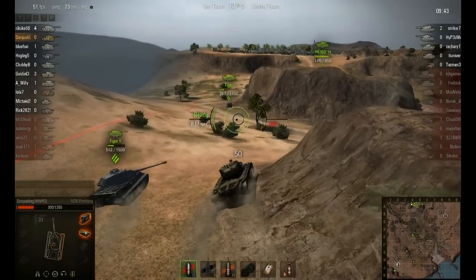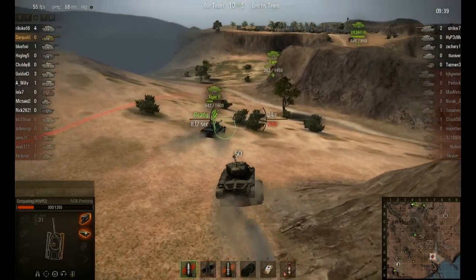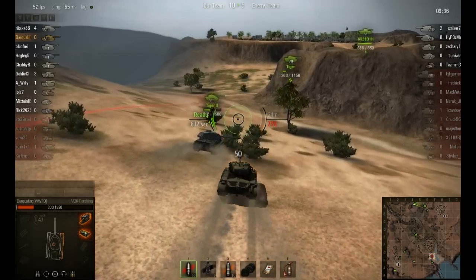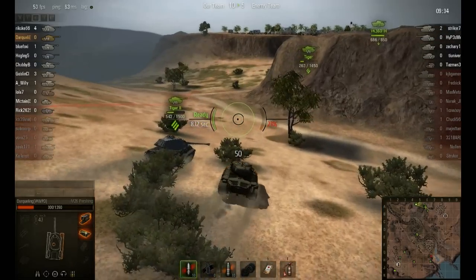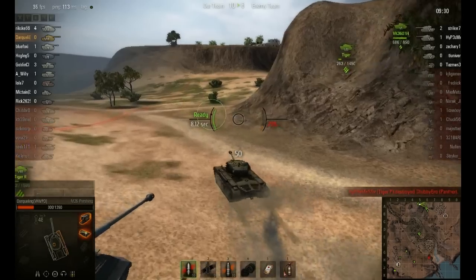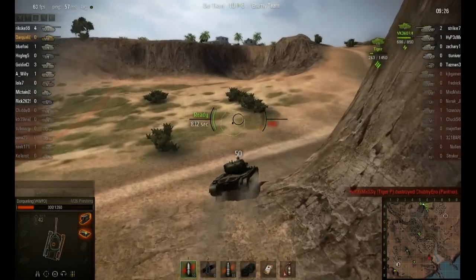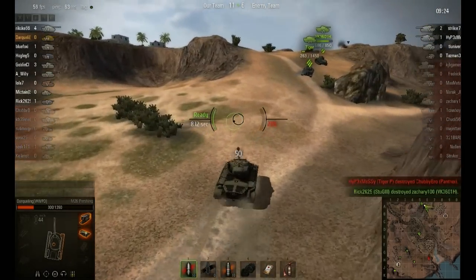I'm not used to playing American mediums anymore, so I kind of need to upgrade the Pershing. I want to throw the ammo rammer in it, maybe vents, and of course the vertical stabilizer — probably not the gun rammer. And with the upgraded gun, upgraded turret, and upgraded tracks, it should be a lot better — back to normal like the Easy 8 was.